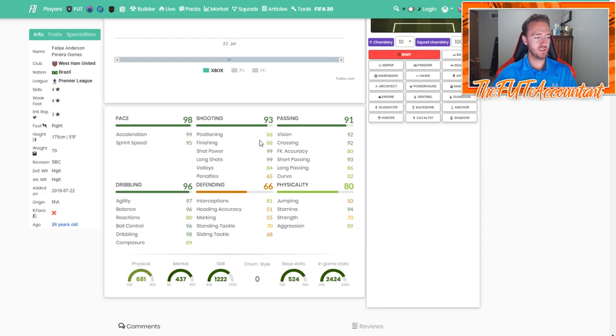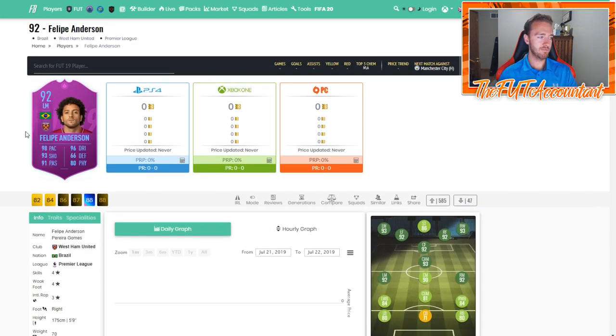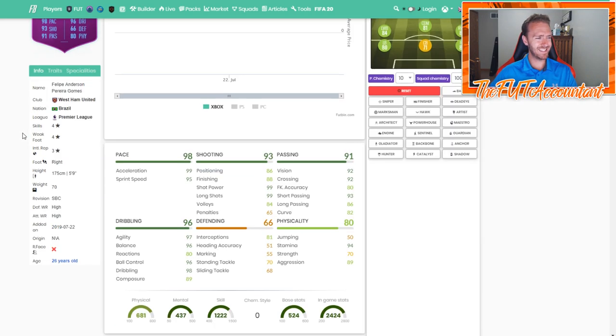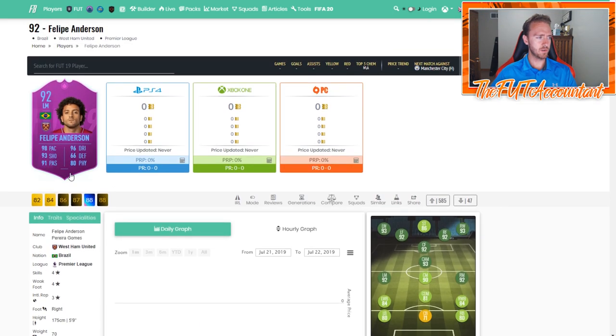He just lacks a little bit in finishing — throw a Kentstyle on him to get that finishing up. You could definitely play him up top; he'd be a great left forward, or even a left mid getting up and down the side. He has 66 defense and 81 interceptions, so you might be able to throw him at center mid as well if you're playing a 4-1-2-1-2 with the left mid and right mid.